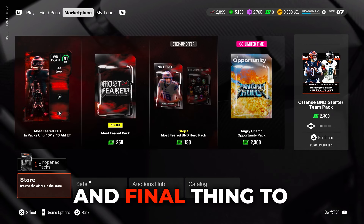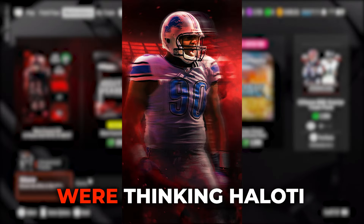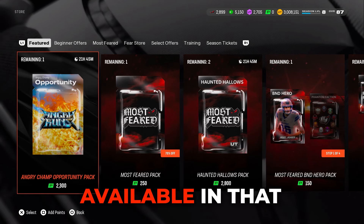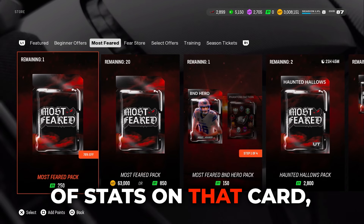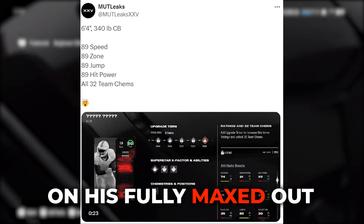EA Sports just didn't show us this mode yesterday. I'm assuming it should be working and fixed pretty soon. And the final thing to mention — the mystery Most Feared player got leaked yesterday, boys, and it is none other than Ndamukong Suh. A lot of people were thinking otherwise, but the card got leaked. In terms of stats, I know a lot of us are waiting to get the cornerback option available in that mystery Most Feared pack. I picked the corner but it gave me the middle linebacker. In terms of stats on that card, he's going to have 89 speed, 89 acceleration, 89 man coverage, 89 zone, and 89 hit power on his fully maxed out version — a very, very good card.